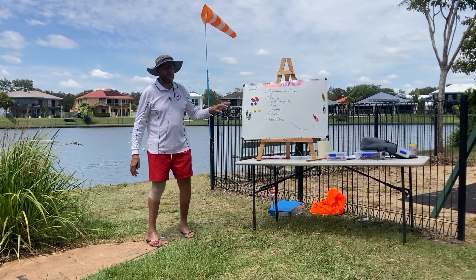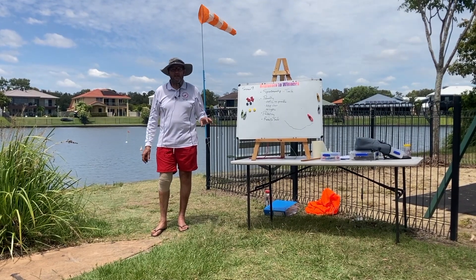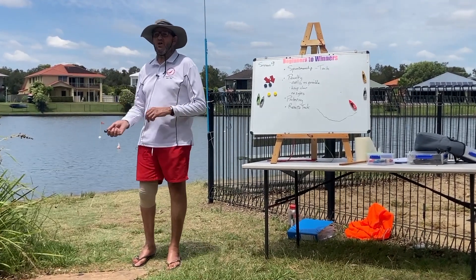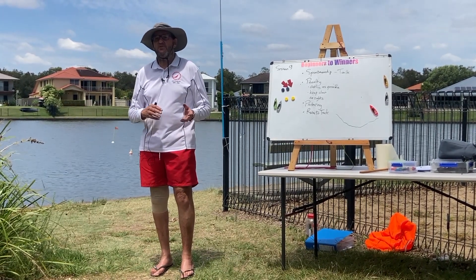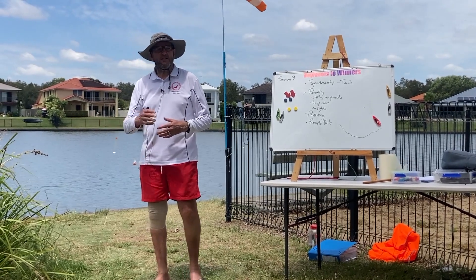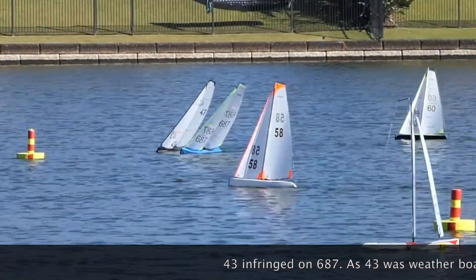We're going to talk about penalties. When you're in fringe you have to do a penalty. In normal sailing, the penalty is a 360, which consists of a jibe and a tack. Do that in any order you like, but you have to do a jibe and a tack. You can't just do a tack and do 270 degrees. You've basically got to end up going in the same direction as when you started your penalty. So it's a jibe and a tack, or a tack and a jibe.